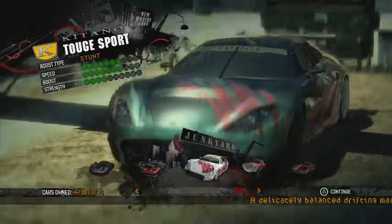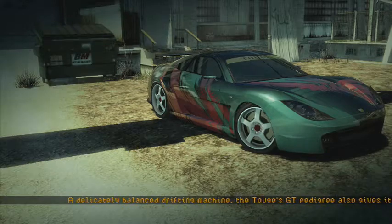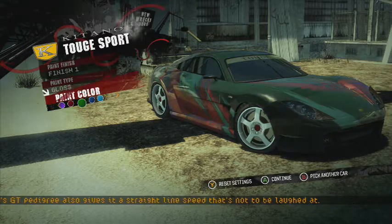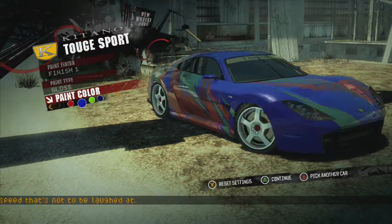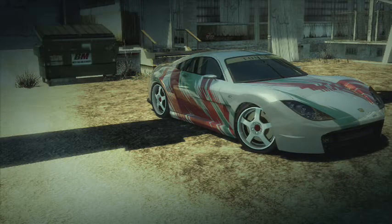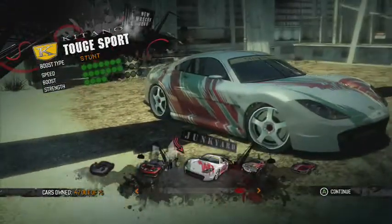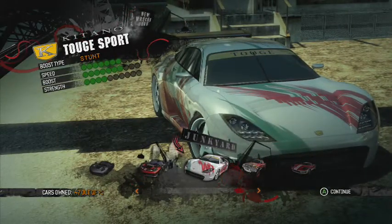The Toogiesport — I thought this was white, let me change it back to white. There — that's how I like it. I'm Italian so I like the Italian colors. The Toogiesport — I don't know how to pronounce it.